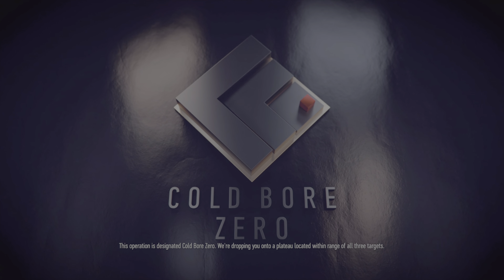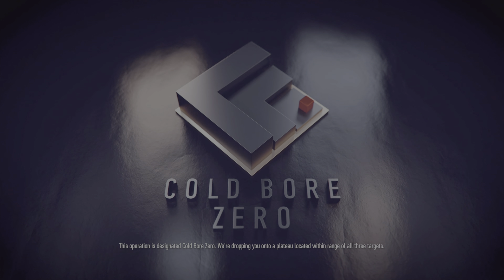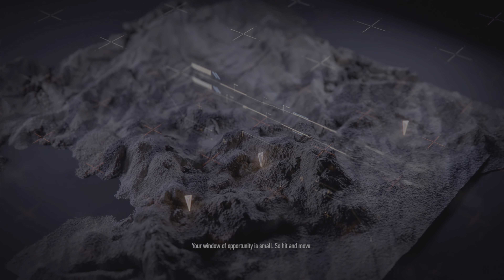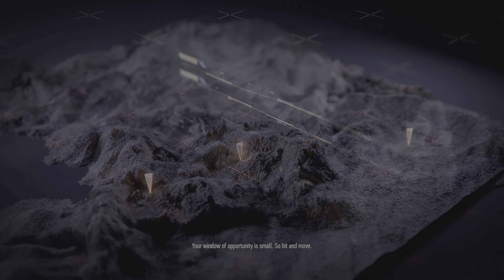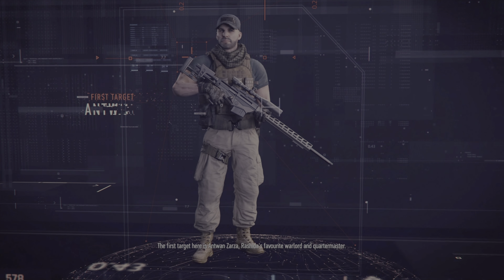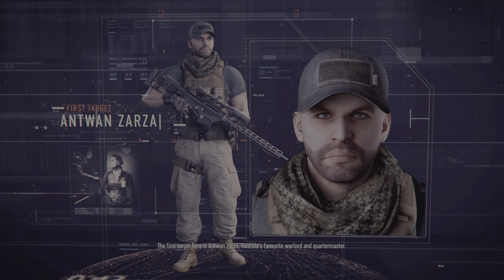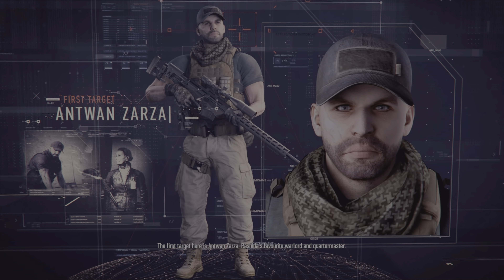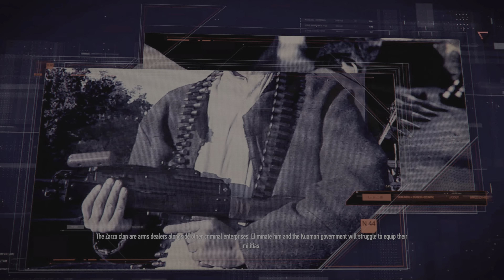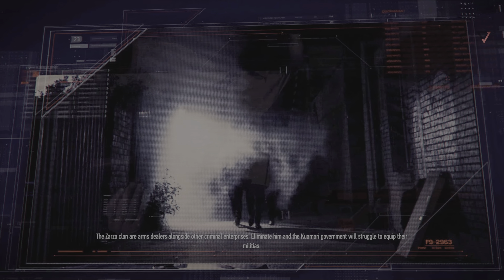This operation is designated Cold Boar Zero. We're dropping you onto a plateau located within range of all three targets. Your window of opportunity is small, so hit and move. The first target is Antoine Zaza, Glashda's favorite warlord and quartermaster. The Zaza clan are arms dealers, alongside other criminal enterprises. Eliminate him and the Kuomari government will struggle to equip their militias.